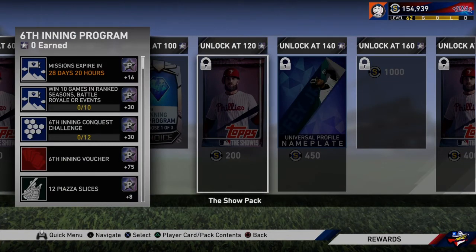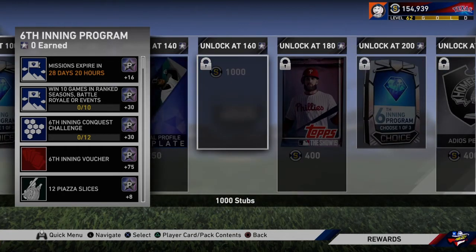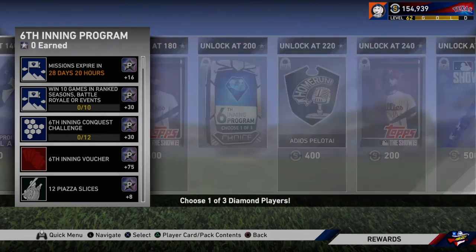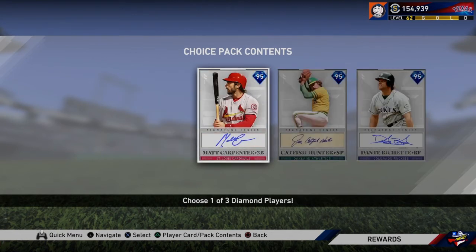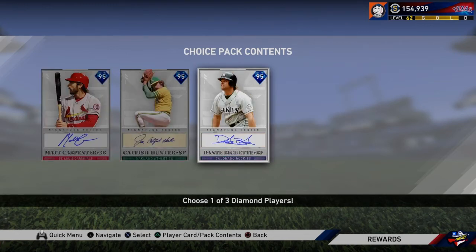These are the 100-star rewards. At 120, you get a pack. At 140 stars, you get a Ken Griffey universal nameplate, which will be pretty cool. At 200 stars, this pack is so exciting. As they load up, you have Matt Carpenter, 95 overall, third baseman, a Lightning player. You have Catfish Hunter, a starting pitcher from the Oakland Athletics. And Dante Bichette gets his Signature Series card.